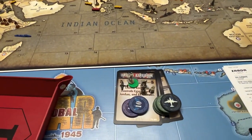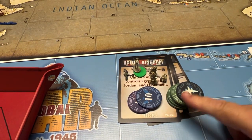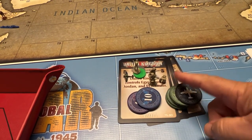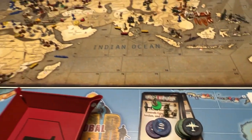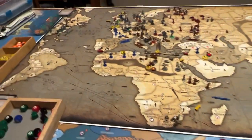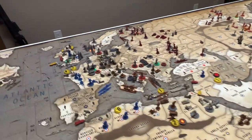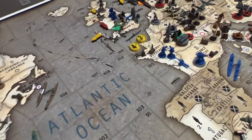Here we are with Britain. They have 39 income, it is their turn one, four on tech, and the remainder is seven infantry, artillery, and a fighter. Let's get going — everyone pretty much has gone; we've got Italy, Commonwealth, and France left after this turn.